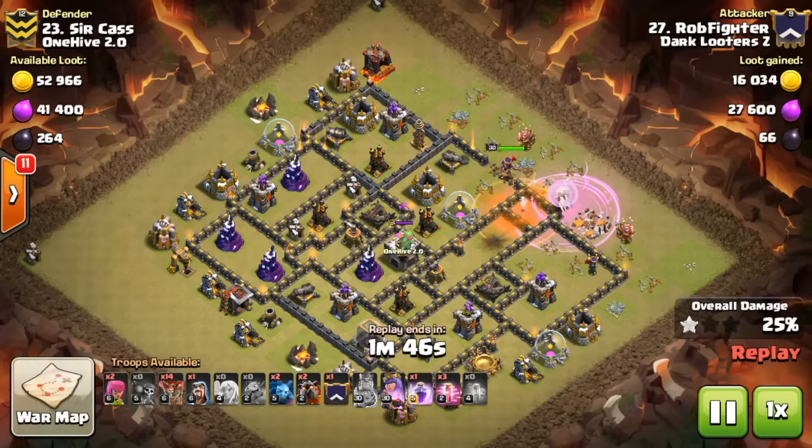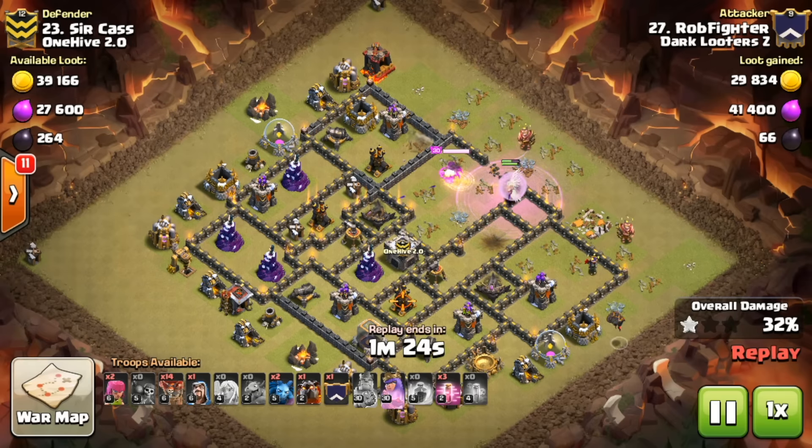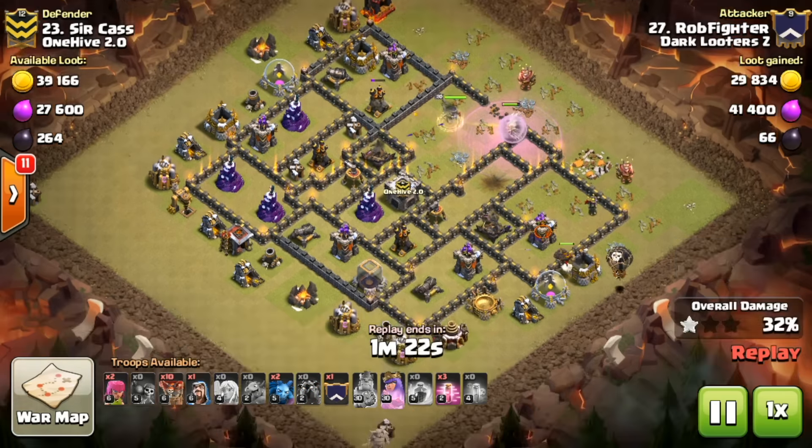The three baby dragons actually favor the queen charge. The last baby dragon rages because it's alone, but the queen still has the rest of that rage spell and gets another rage spell, dealing with the baby dragon with relative ease. It's also nice having the rage spell to burn through the gold storage because it has so much HP. There goes the second air defense — now he's good to go with his lalo deployment.